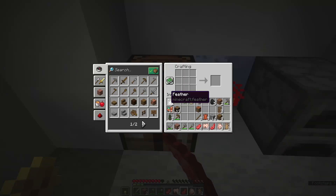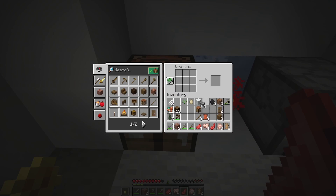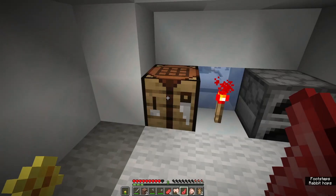To make a furnace, go over to your crafting table, right-click on it, and you want eight pieces of cobblestone. I'm going to use my right mouse button to drag across all the different slots I want to fill in. That is the recipe for a furnace — eight pieces of cobblestone with a hole in the center.